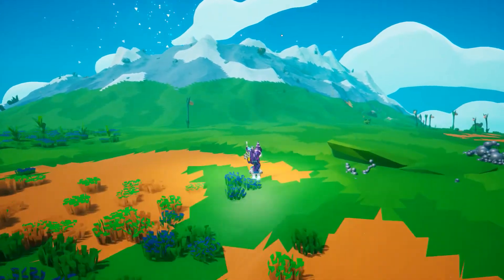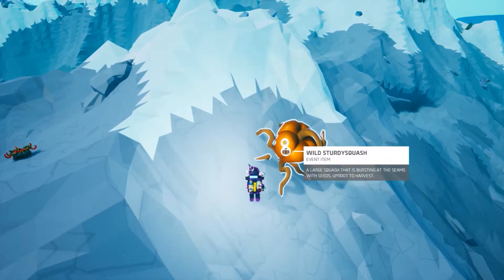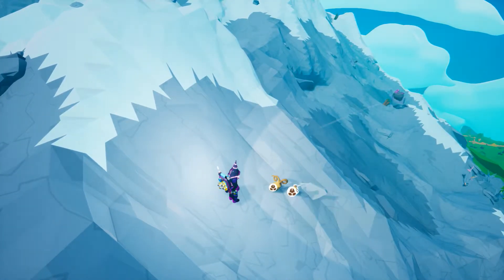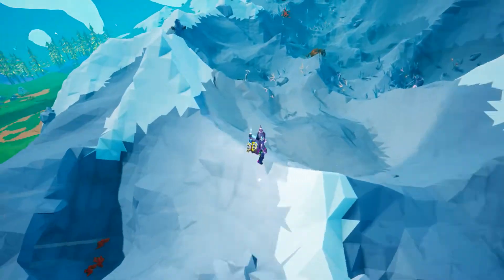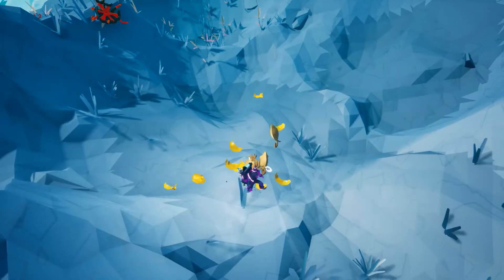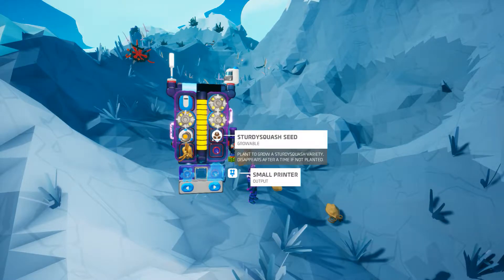If you go to the mountain areas, that's so far where I'm noticing these are spawning. There are pumpkins — you can harvest them and they can drop seeds. I only got seeds. I think I'm gonna keep some of these. These are all seeds, and the seed just disappears after a time if not planted.